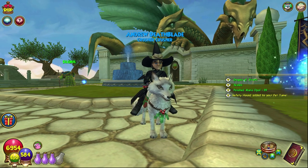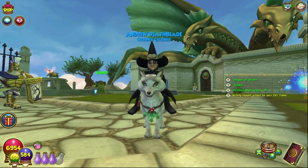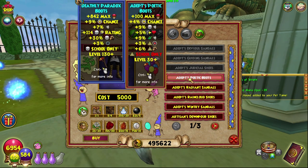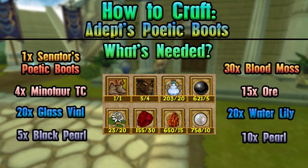Hello and welcome back to the Craft Box. My name is Brent and today we are on episode 75 of the Completionist Crafter series. Today we are crafting some more boots — the Adept's Poetic Boots in fact. As always, everything you will need is on screen. I'm wasting my gold and I love it.